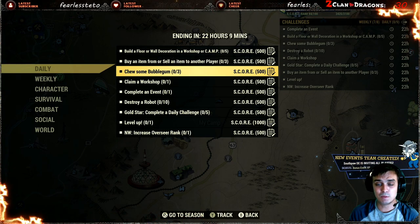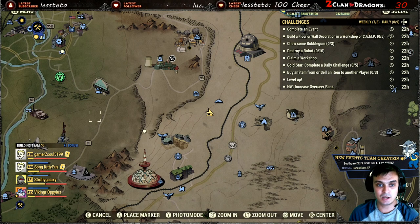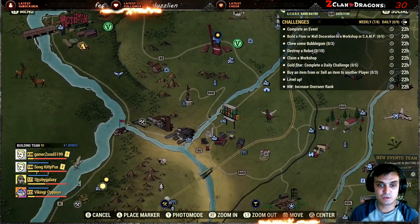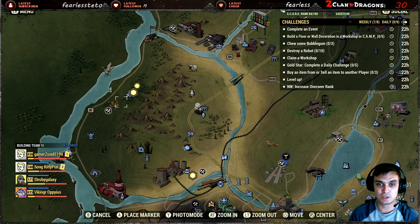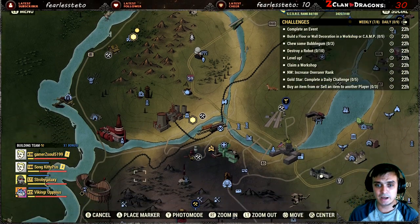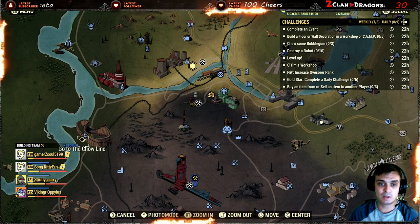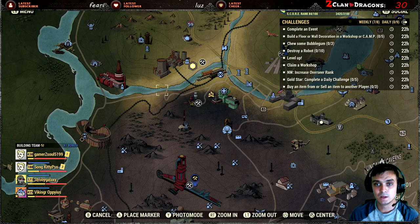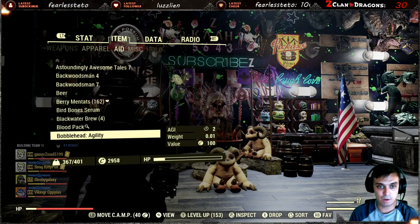Starting with the bubble gum — I already have some. In your case, you get bubble gum by leveling up, so never throw those away. Don't ever sell them to vendors. Always have them on you because you can complete those challenges easier. But if you don't have bubble gum, I would recommend Camden Park — do the dailies over there, get tokens, and for those tokens you can claim bubble gum. In my case, I'm going to navigate to my aid section and find my bubble gum.